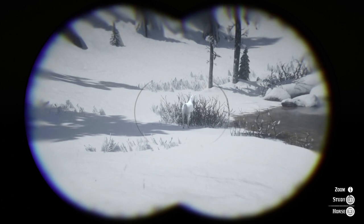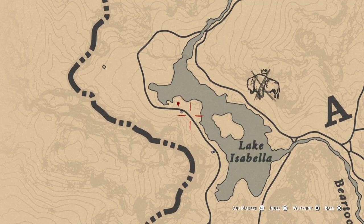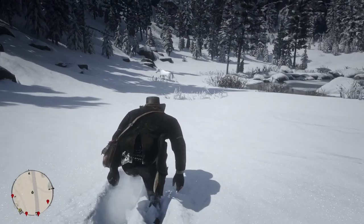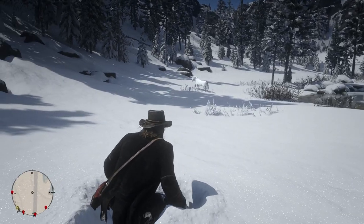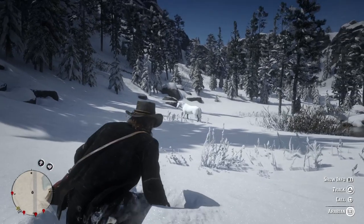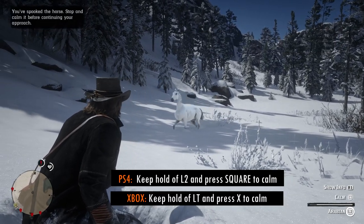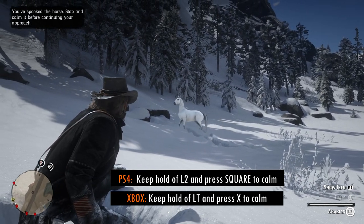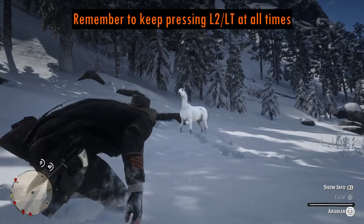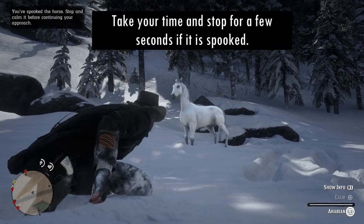As you get nearer to it use your binoculars to study it. You then just have to approach the horse as quietly and calmly as possible — stop walking briefly and stay still as you approach because any sudden movements will spook it. You will need lots of patience and a slow approach. When you're close enough hold down the left trigger to open the interactions option for the horse. As soon as you see the option to call the horse do so, and it will then give you the option to calm the horse. Keep your hand on the left trigger at all times. Remember patience is everything here so stop when it's spooked or it will run away.